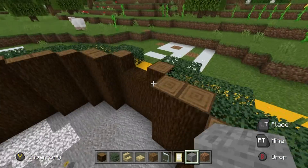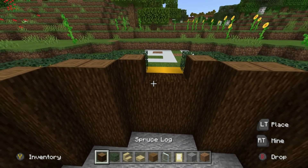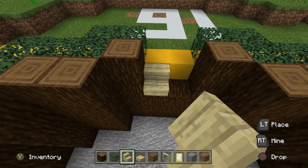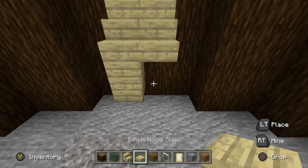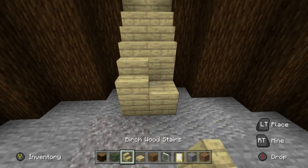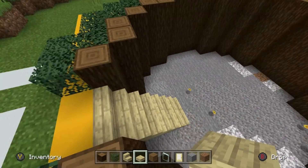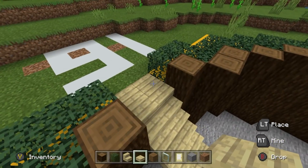Once you have completed that part of the tutorial, we are going to add some stairs so we can actually get into our base. We've already knocked out the two middle blocks for the entrance. I'm going to remove the two spruces there and place stairs — just a natural descension of stairs — that will allow us to get into our base. A set of stairs with some birchwood slabs underneath, easy as that.